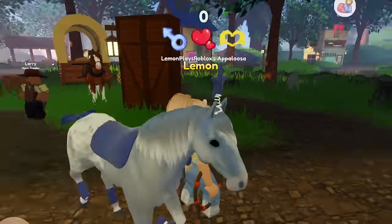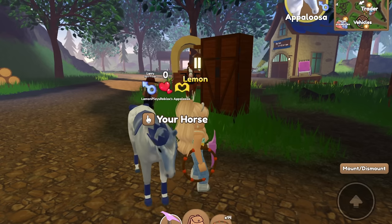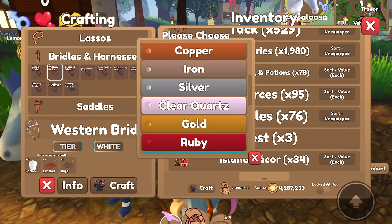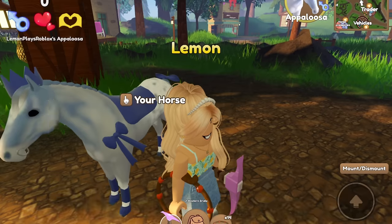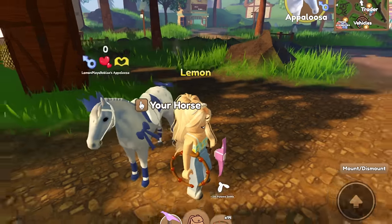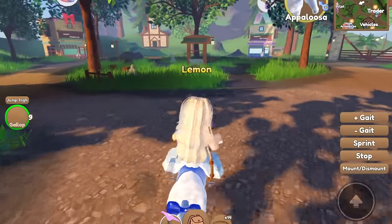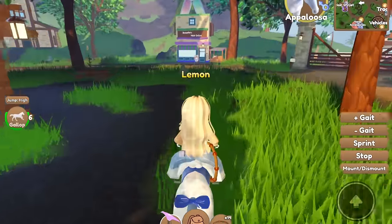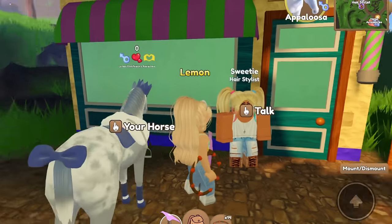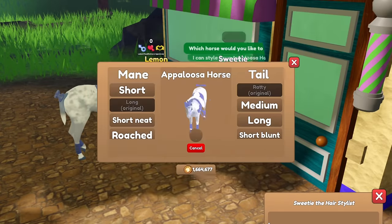Oh, there's a Christmas tree topper — this looks so silly! Okay, we got the crown back. I think we'll go with white, and silver for the tier. There we go, we got an all-purpose saddle — this looks pretty good. The daytime is coming so this is looking a little better. Let's make our way over to Sweetie's and get our horses all styled.